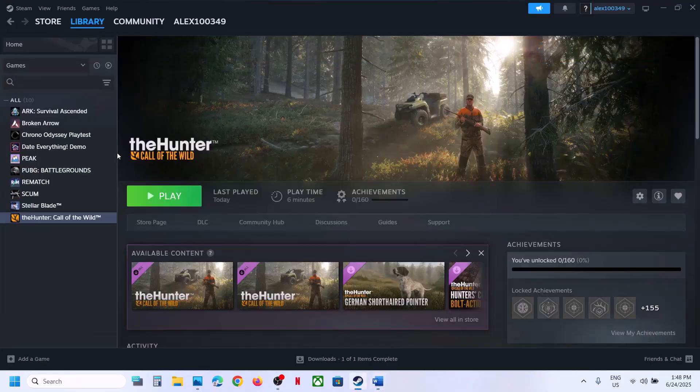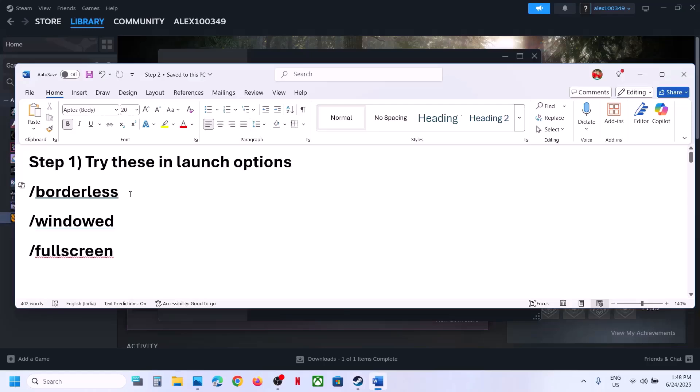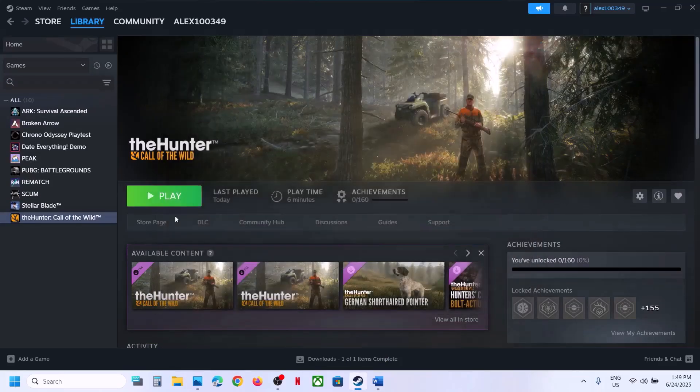The first step is to try these launch options. Go to Steam, right-click on the game, select Properties, and go to the General tab. In the launch options, type in /borderless and paste it under the launch option. All these are provided in the video description. Launch the game and check.